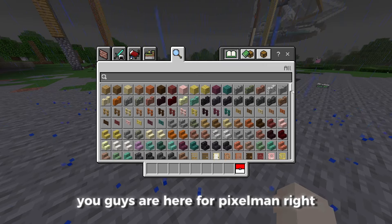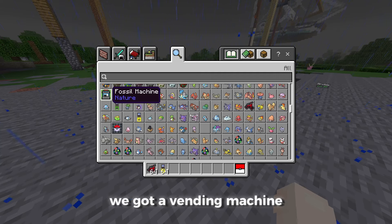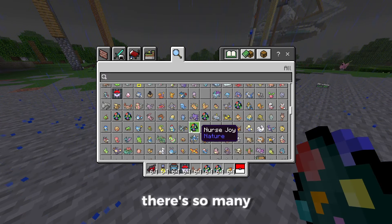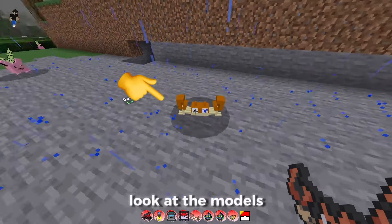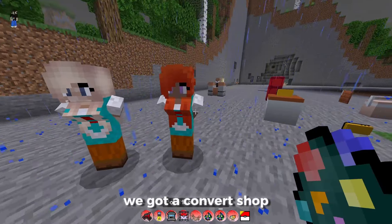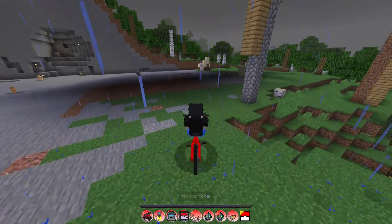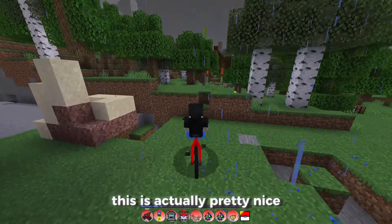You guys are here for Pixelmon, right? Look at this — we've got an Acrobike, a vending machine, a fossil machine, and even a slot machine. We can spawn them in too. Let's spawn in some Pokémon — there's so many. This is Krabby. Look at the models, look at how the animations work too — that's pretty cool. We've got a cell shop, a convert shop, vending machines, fossil machines, and even bicycles. You can even have a bike — look how cool this looks!